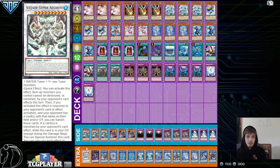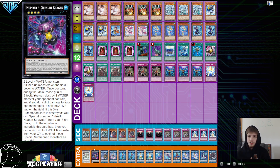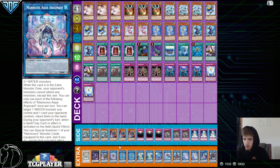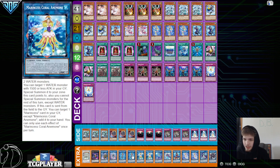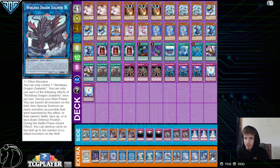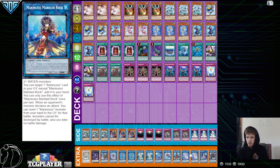Extra deck — we have the Ice Jade Grimmer Synchro 10. This is for the Ice Jade guy, the Long Young. Stealth Krag and an outplay Toad. 1 Water Charmer, which also works well with the Nib. 1 Aqua. 2 Blue Slug, 2 Coral, 1 Triangle, 1 Great Bubble Reef, 1 Marbled Rock, 2 Sea Angel, 1 Splash Mage, 1 World Sea. So the extra deck is whatever.